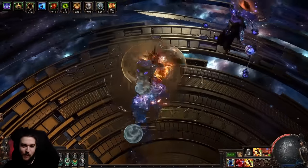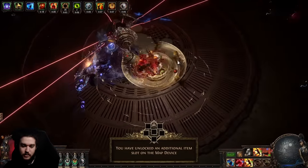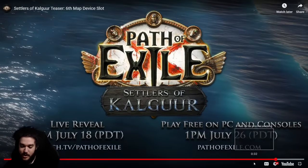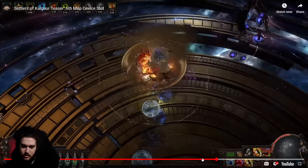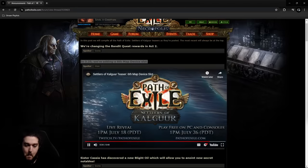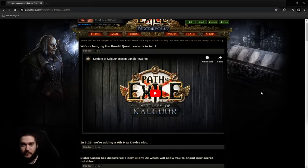The sixth map device slot is unlocked by completing either your first 10-way encounter with the Maven or completing your first Tier 17 map. You can find out more about 3.25 on July 18th. I think that's very fair — all you have to do is do your Maven 10-way, it's not even like actual crazy bossing content yet.